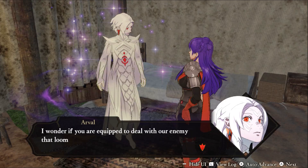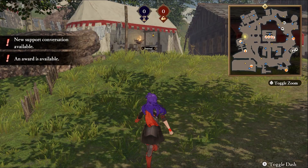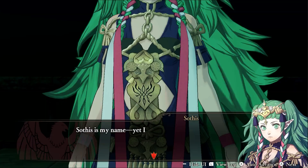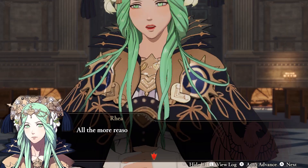To unlock Arvel, you must have beaten the game once and unlocked Byleth and Jeralt on your previous file. Once those conditions are met, you can unlock Arvel in the journal at your personal quarters for a whopping 60 renown. Similarly, once you've completed the campaign once, you'll have the option to unlock Sothis from your journal as well, also for 60 renown.